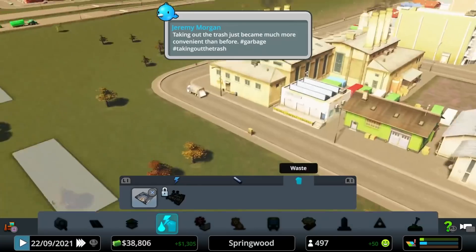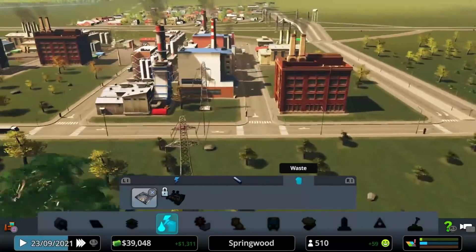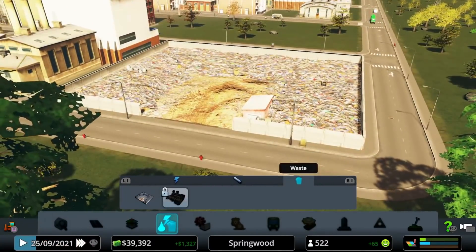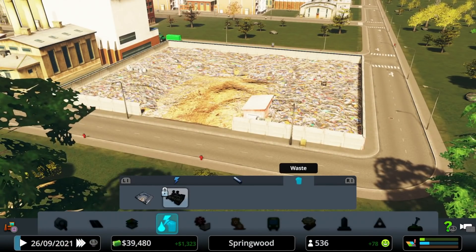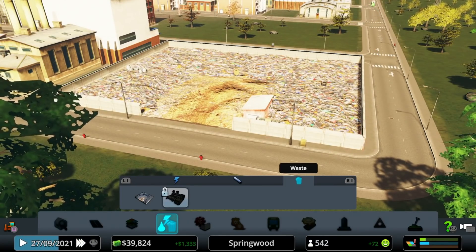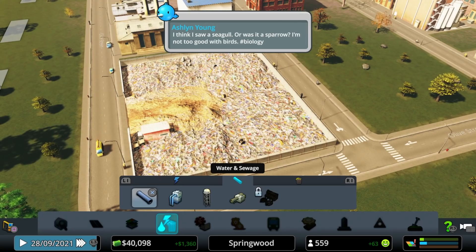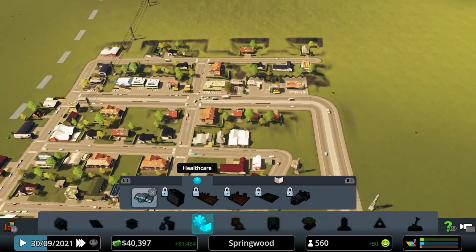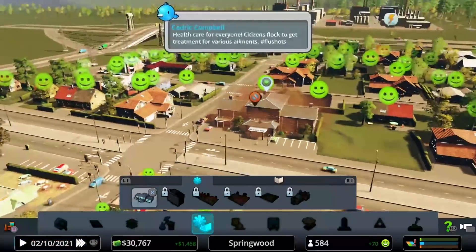Right away you'll notice it sends out garbage trucks — there they go, in two different directions, picking up garbage from the industry area. Trucks fill up and come back to dump. The dump will eventually fill up, so later we'll be able to use an incinerator to empty dumps or just burn garbage instead. If you have the Green Cities DLC you've got recycling options, but for right now with the vanilla game, landfill it is. Now for healthcare — we'll move someone out and do a little clinic right here on the corner.